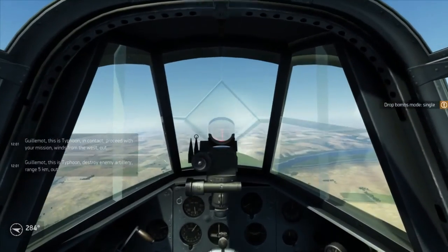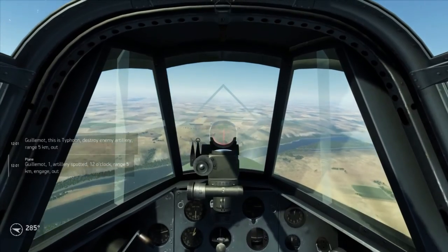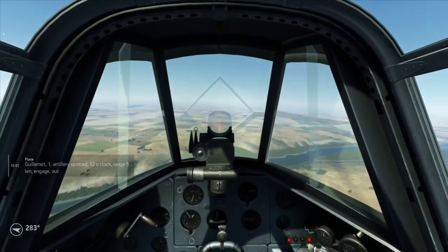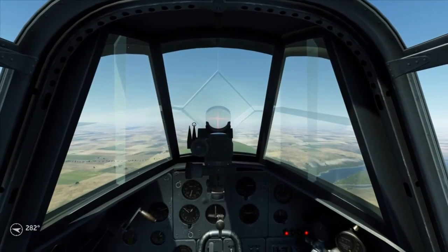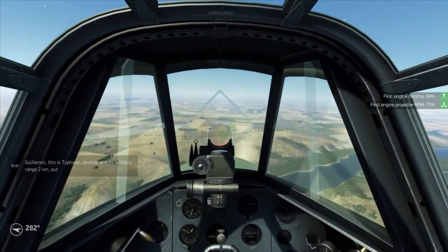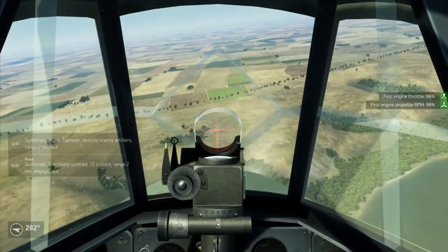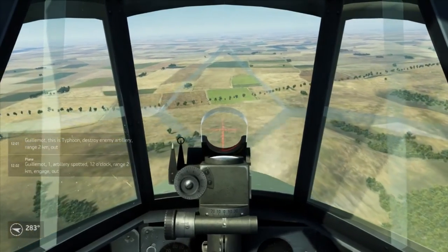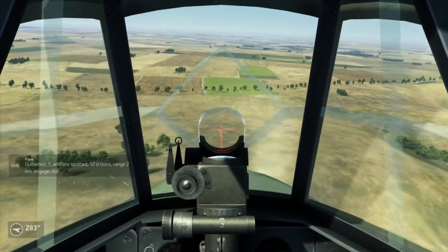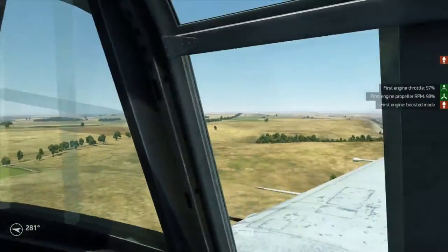The target should be right ahead of us — I just have a mission with some artillery for us to drop on. What you're going to want to do is when you get close to the target, throttle back a little bit. Drop your nose to the target — this will give you a little bit of time to get lined up. Put your crosshair a little over the target and just keep it straight. And then once it passes below the reticle, drop the bomb. Throttle back up and start climbing.